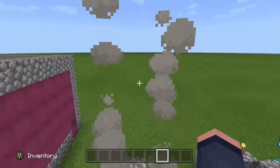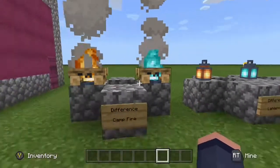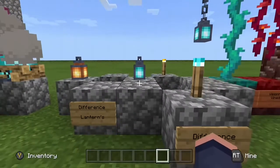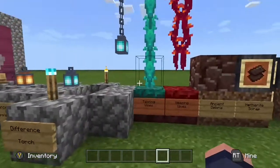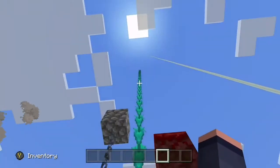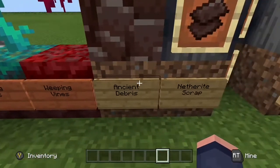Here we have some differences: this is a normal campfire and this is a soul campfire, a normal lantern and a soul lantern, a normal torch and a soul torch. Then you have twisted vines, which apparently grow on their own, and weeping vines.